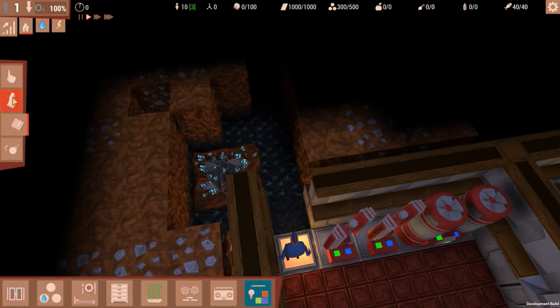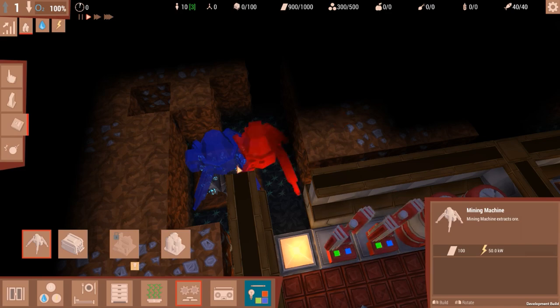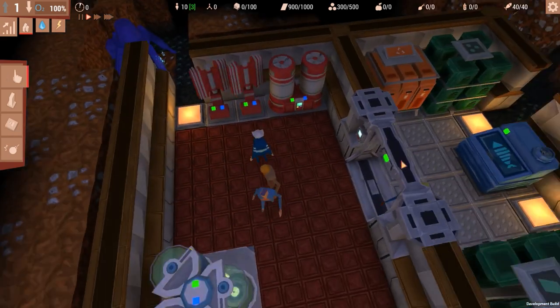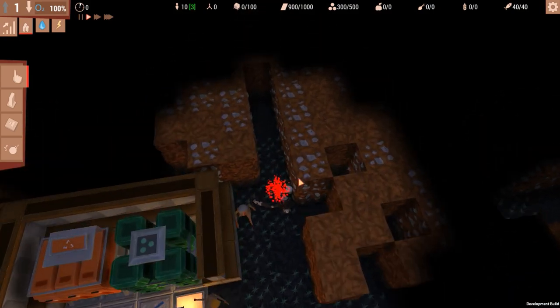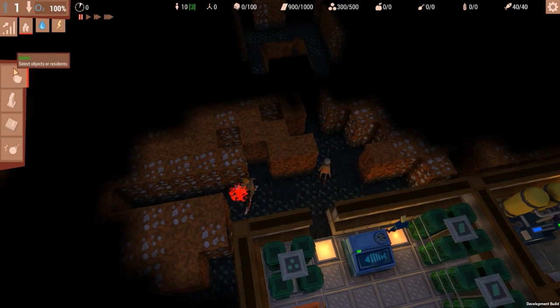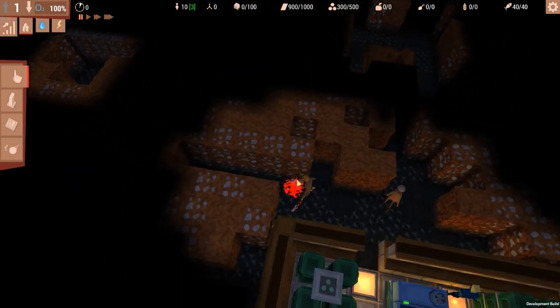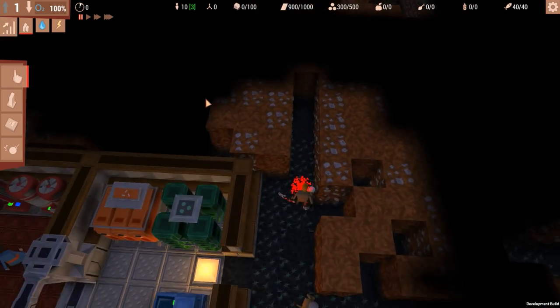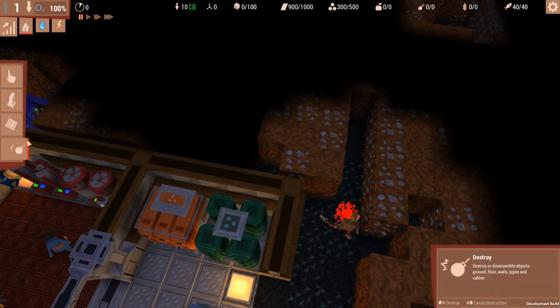We have our ore deposit — we want to build a mining machine ASAP because we want to get ore. Oh, this is actually huge! We killed some mollemen — this is actually a huge cavern. Let's pause again. We have more ore over there if we need it — this is a huge room. That's actually great, and there's more stuff here — that's magnificent!